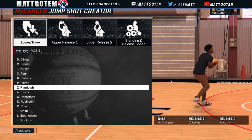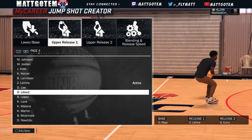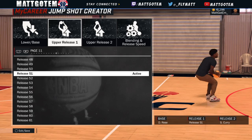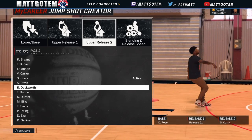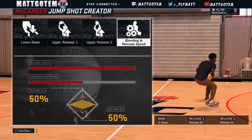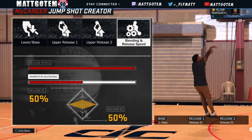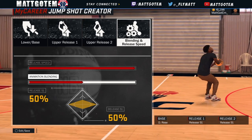The second one right here is kind of like for off-the-dribble shots. You got the base D-Rose, and release one and two are both Release 51. I've seen this jump shot — it's a pretty good jump shot. I say it's on and off though; you will be missing sometimes.